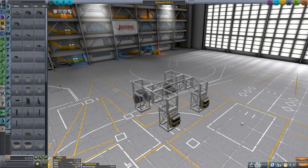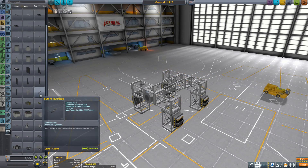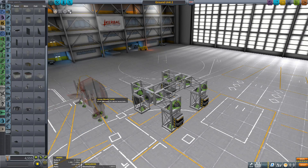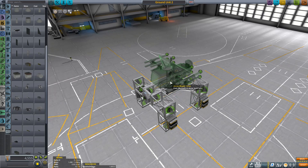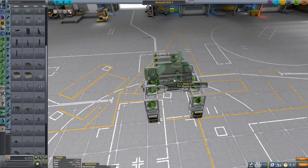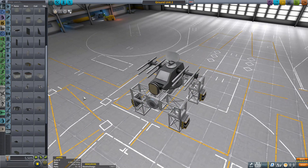I've stripped this back just to its core components again — just the probe core, the batteries, and the weapon manager — and now we're going to use this to build ourselves a surface-to-air missile unit. We're going to need the right turret, and the one that comes with BD Armoury is the Jernus missile turret. Like our goalkeeper turret, this also comes with its own radar system. Let's get that placed, and now we're going to need some missiles.